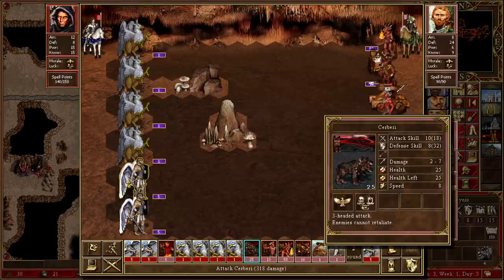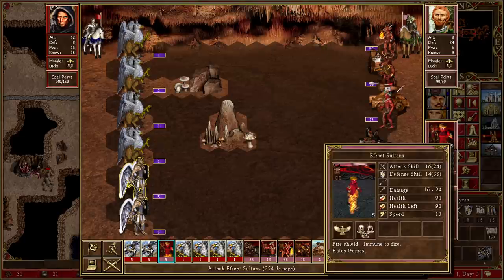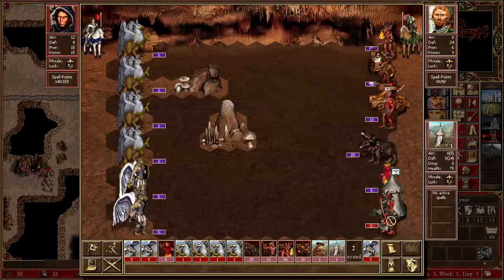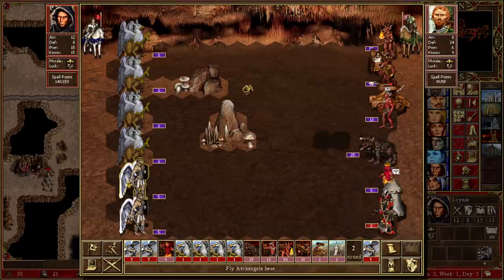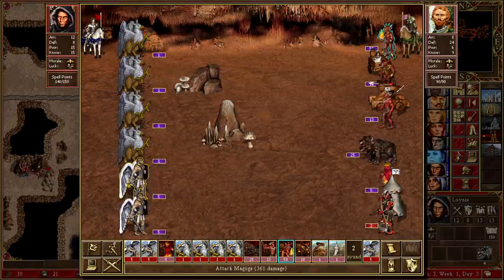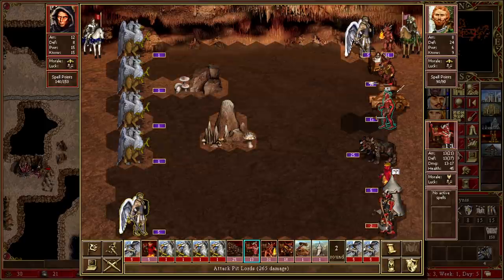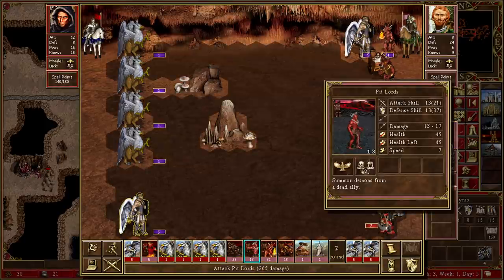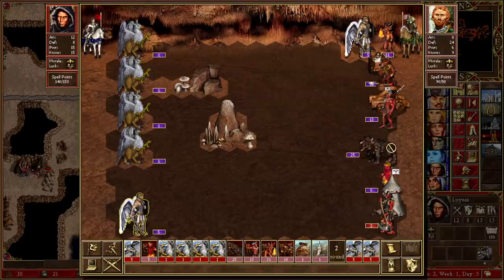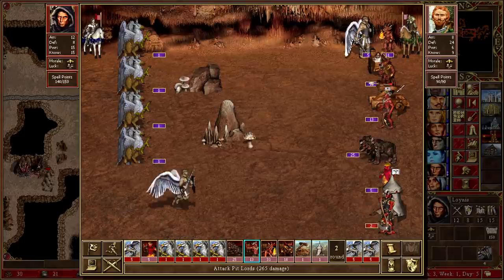We go for these, get 2 kills - not great. We definitely want to block the Magogs. These always feel like an easy target but no, 32 defence - that's no joke. 38 defence on these. So it's to the point where the Ifrit Sultans are probably just outright a better target. But these guys can't get across the field so let's go for these first, and then probably go for the attack on the Ifrit Sultans. The Pit Lords have pretty low defence - they're a pretty good option. Let's go for the Pit Lords.